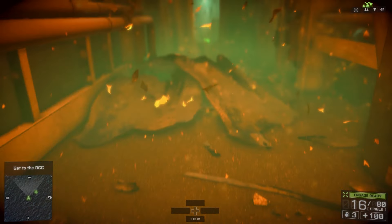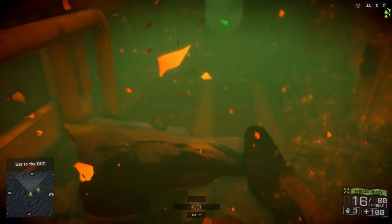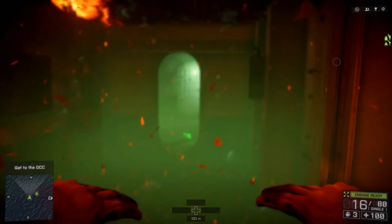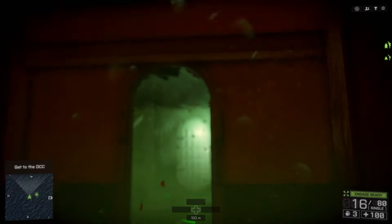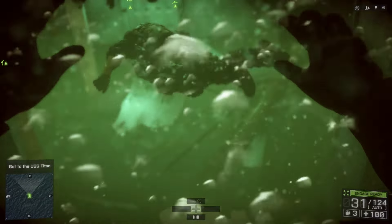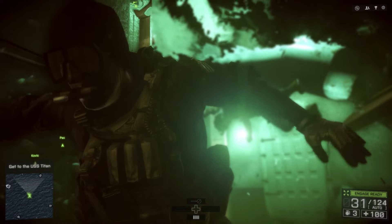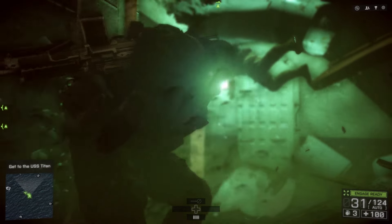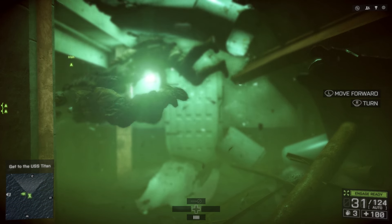I did look online and I saw that there was somebody — I'm going to leave a link down below in the description to give them credit — but there was one person who ended up having this recommendation to get past this one part. If you're on mission 3 and you're reading the title, you're probably at the part where you have to swim through the corridor and you cannot, because it essentially feels like there's a bunch of water pushing against you.